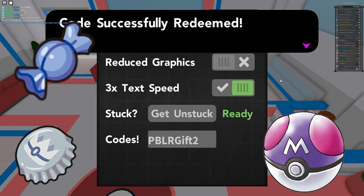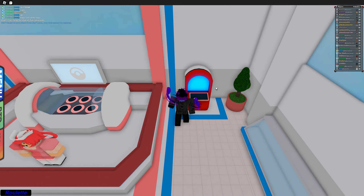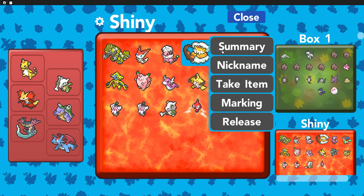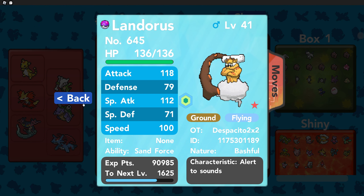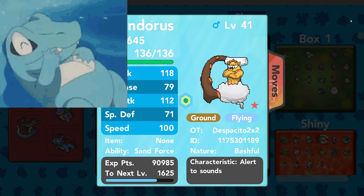For our next code, it is 'pblr gift 2.' This code is probably the best code they've ever given out. It gives you two bottle caps, 3 destiny knots, 5 master balls, 15 rare candies, 50,000 Pokédollars, and 200 BP. You need to have two badges for this code and it expires in seven days.